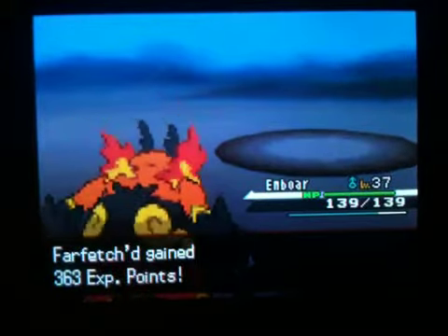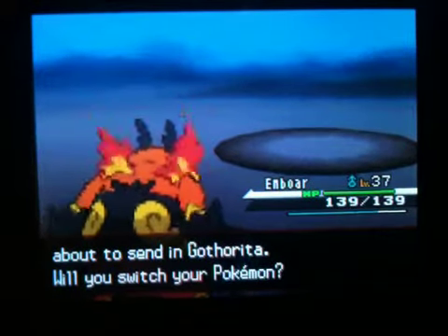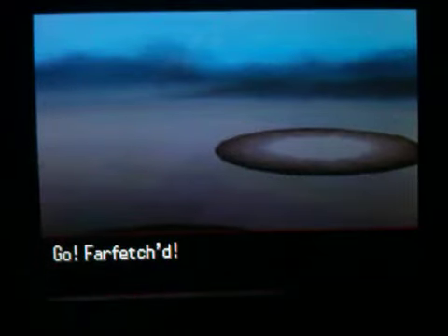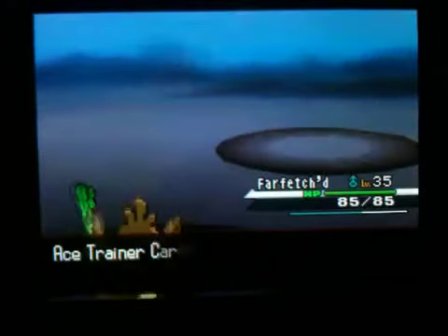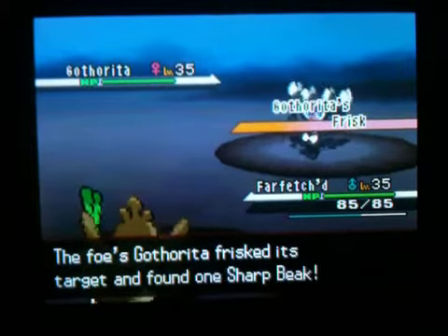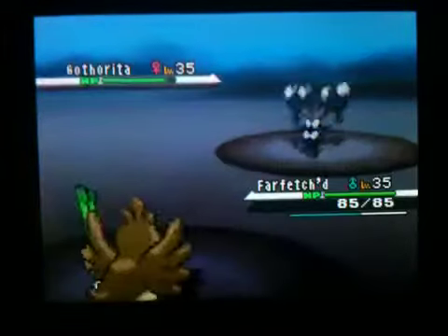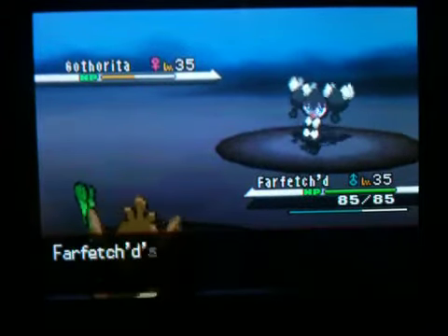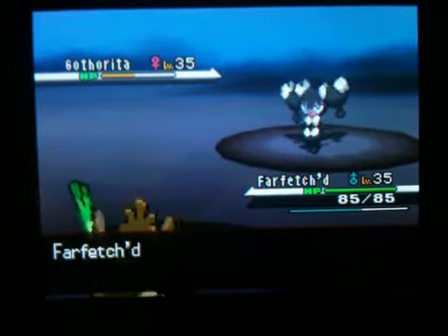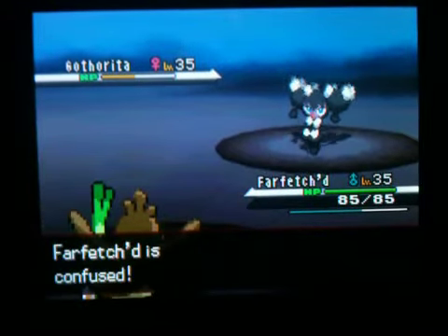Jassy's gonna evolve! Now I can switch back to Farfetch'd — how convenient! I sent out Farfetch'd, and then she sent out an Ice-type, which wouldn't be good! And now there's the Gothita, which looks like a Dark-type. I'm gonna use Night Slash, cause Night Slash is just awesome! Flatter! I hate Flatter! I think physical moves don't get affected by Flatter!